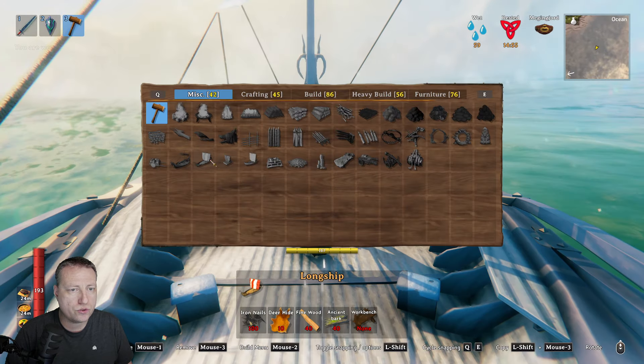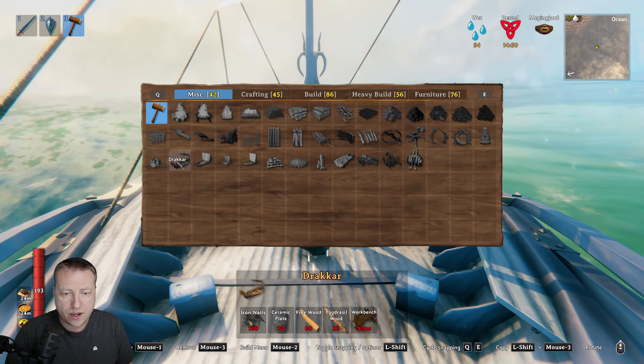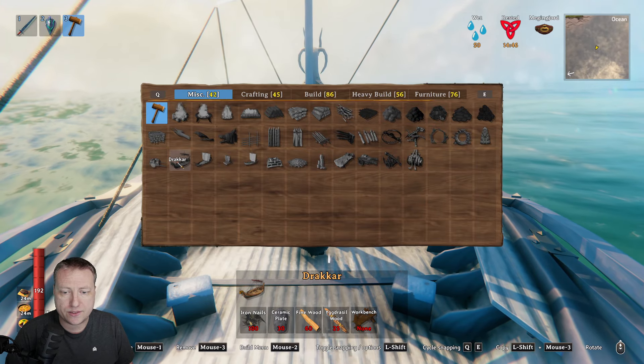And then here's the materials to make it. It costs a hundred iron nails, 30 ceramic plates, 60 fine wood, and 25 wood from the Mistlands. Really cool, check it out.